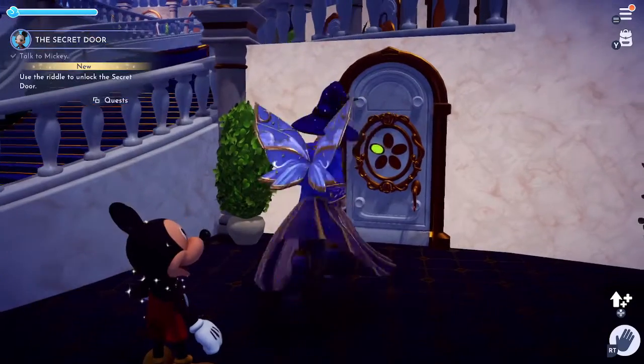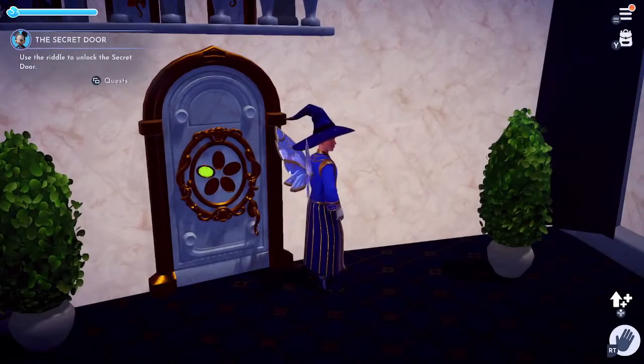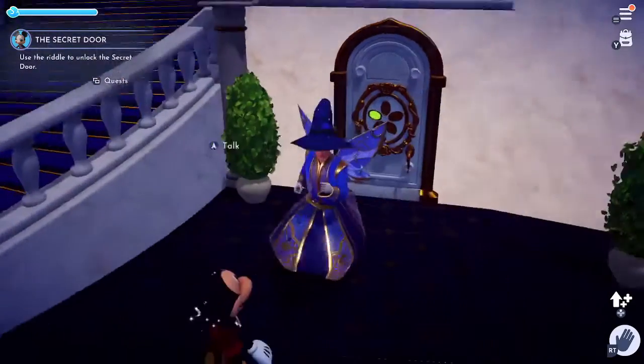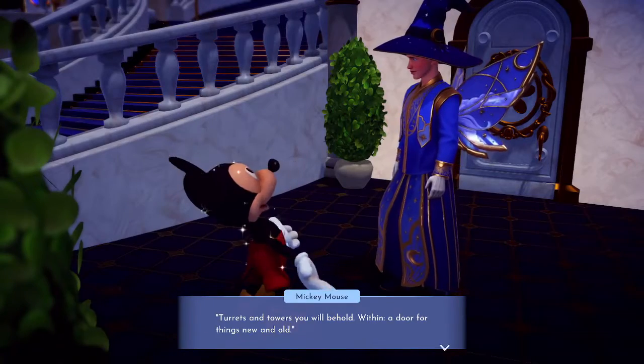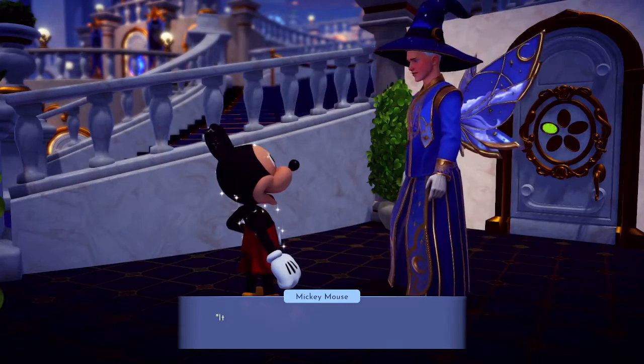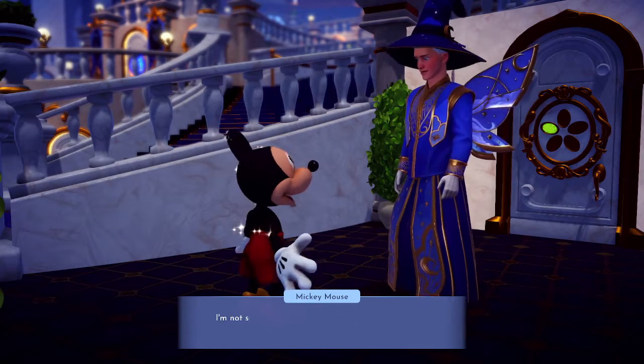Here's the riddle to unlock a secret door. What was the riddle again? 'Turrets and terrors you will behold, within a door for new things and old. It needs no key you've ever known; to open this door, find matching stones.'